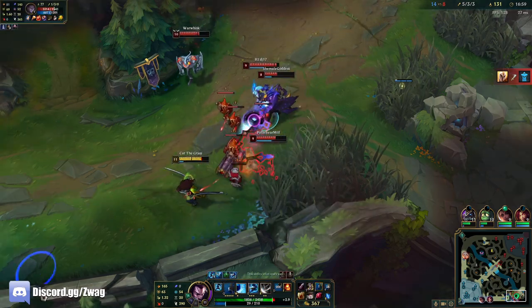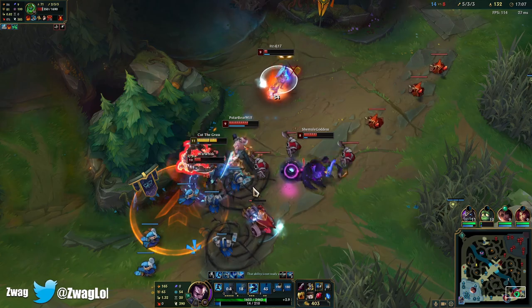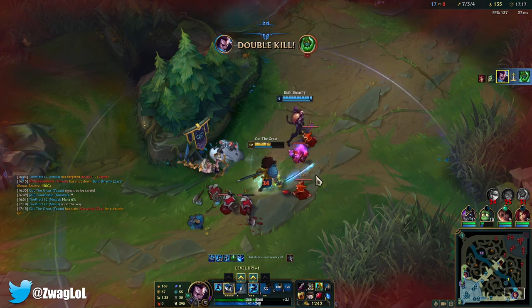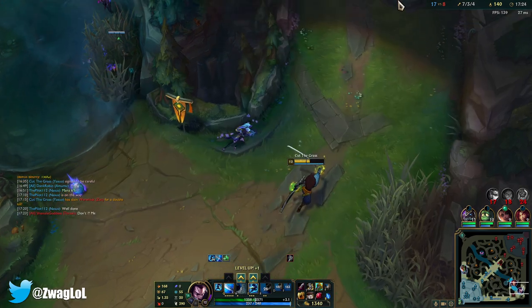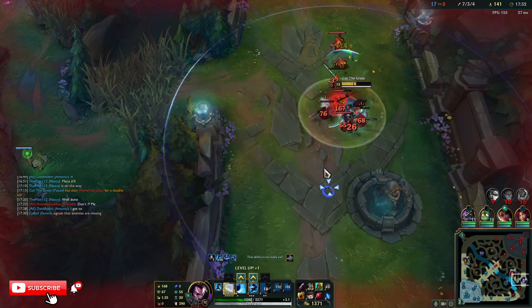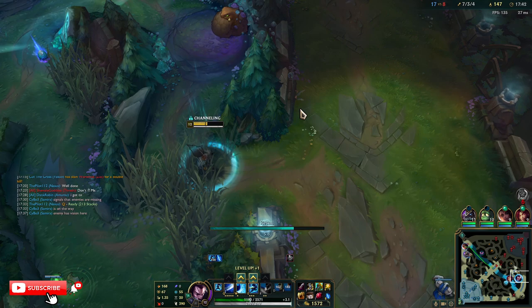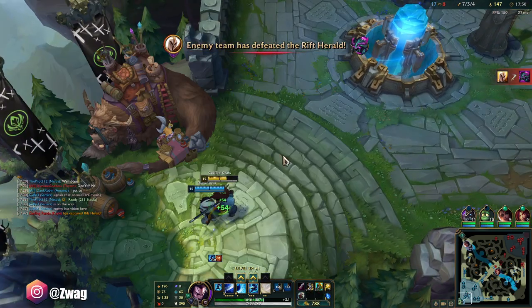What the — where did he come from? I think I 1v3'd them — I got three of them. Wait, this build actually hurts. It said double kill — the Vayne died, I ignited her. I think I just found the new Yasuo build. It was actually fun because you still do damage and you're really tanky. Sunder is at 1,400–1,500 damage and I've had it for like three fights.